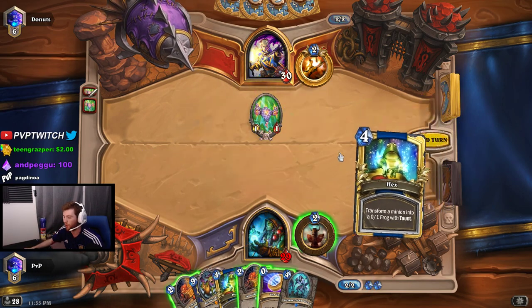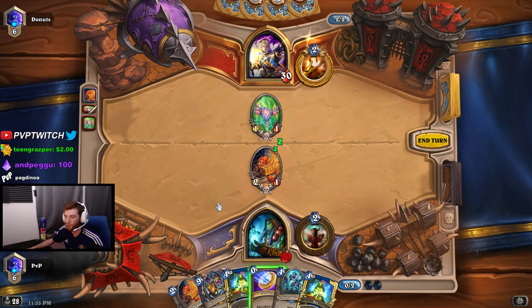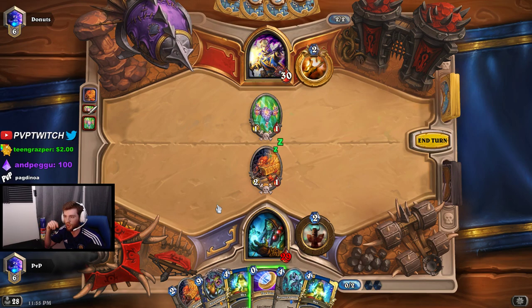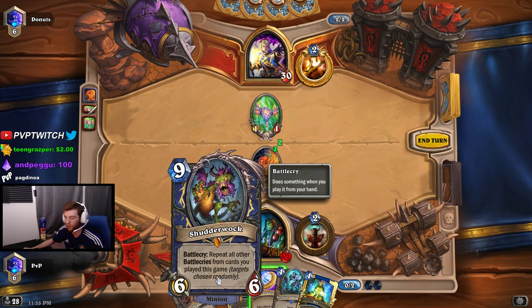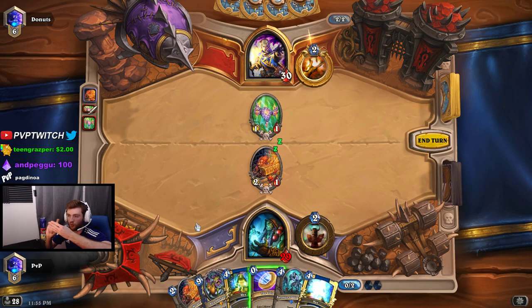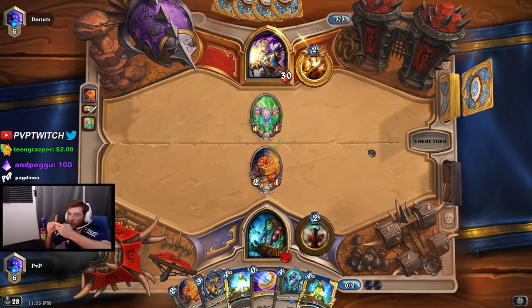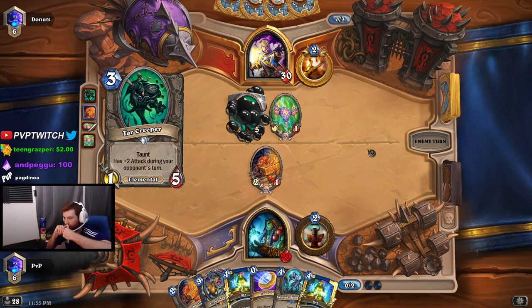You play this card that summons a copy of itself, another battle cry that makes your battle cries trigger twice, one that does three damage to your opponent and heals yourself for three, and then one that returns all your cards from your board to your hand costing one mana each. After playing all those, you play Shutter Walk and it copies itself, returns to hand, does three damage, restores three health, and activates twice.